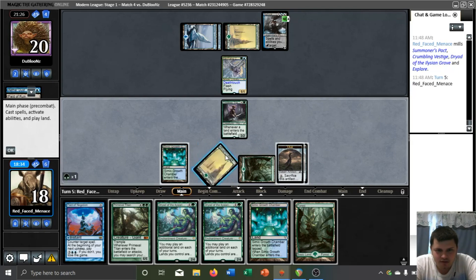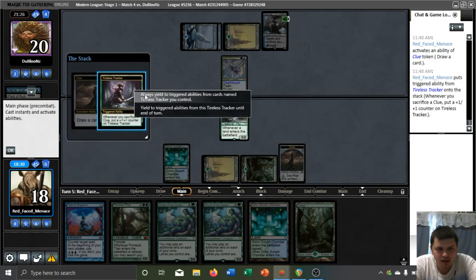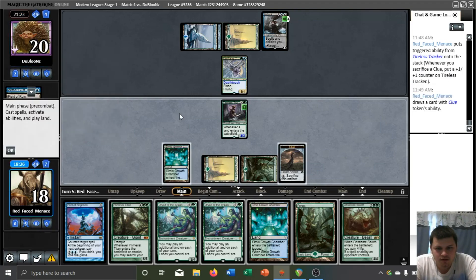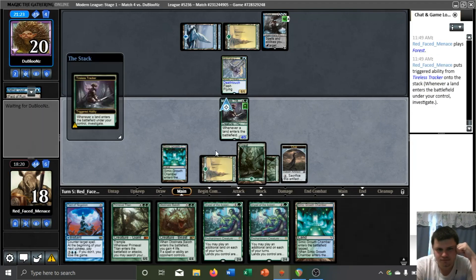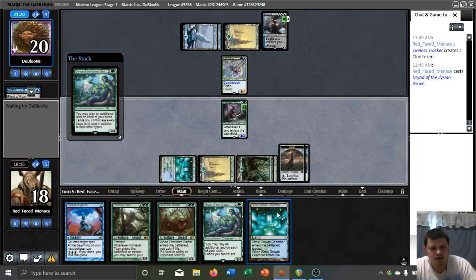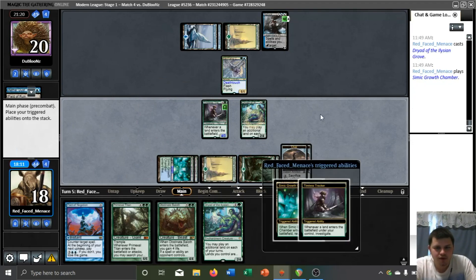I guess we also could draw a Mystical Dispute, and maybe we'd want to hold that up. Although we can do that even off of basic forest if we happen to play Dryad. Baloth is interesting. I guess we're playing a Dryad. On this Growth Chamber, I don't know if I want to leave it in play or not, because we definitely want to play it at least to get the clue.